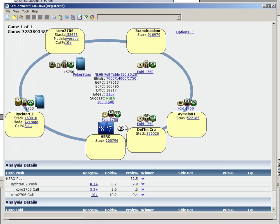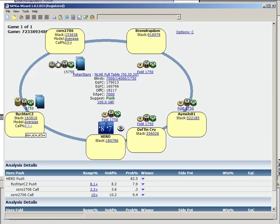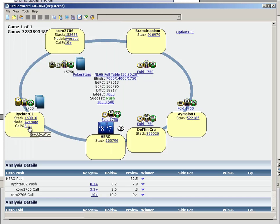If I show you Sit and Go Wizard, it's suggesting we shove 100%, which is plus chip EV. If we set our edge to at least one small blind each time we shove, it's still suggesting we shove 100%. This is given that these players are calling with 8.1% and 10%. I've seen players on the final table bubble not capable of calling this wide — the calling range is more likely around 6.2%. But it doesn't affect the range of hands we can shove, since it's already suggesting 100% of hands.